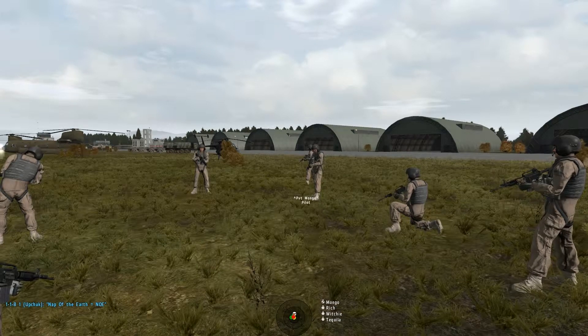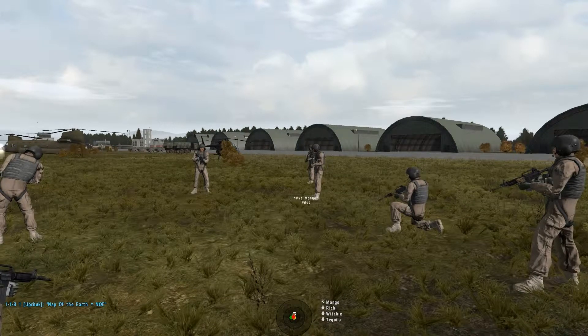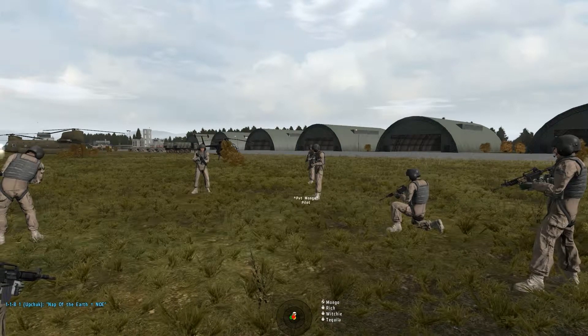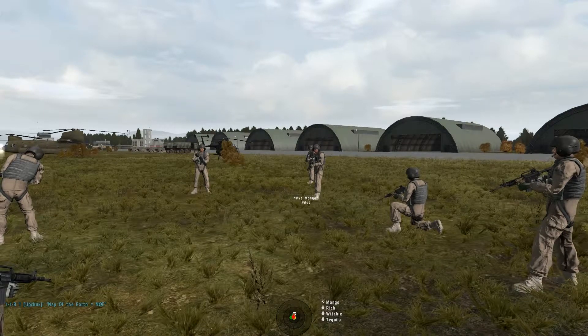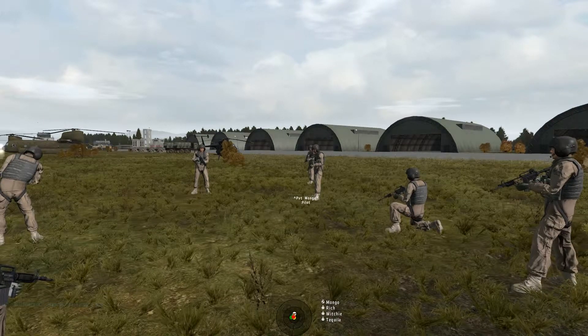If you're traveling at a decent good speed at NAP of the Earth, odds are, even if you do fly right by an anti-air installation or a group of guys with big guns, that the time it takes them to react to you and shoot at you, you will be out of their view before they can actually do anything.